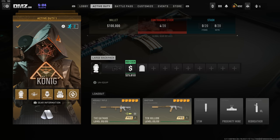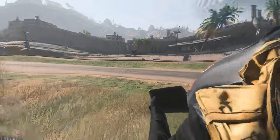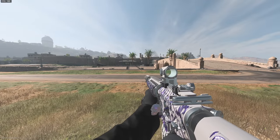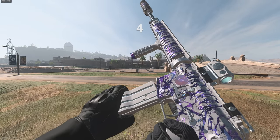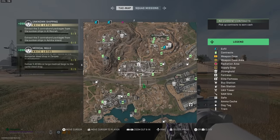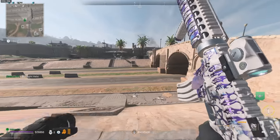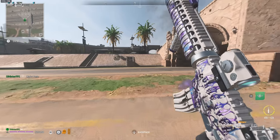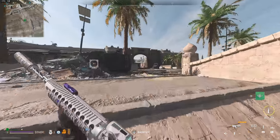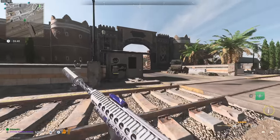So that's the loadout — let's get straight into the game. Find yourself a vehicle; the fastest one available is actually the heli, which is perfect. Let's grab that heli and get over to the complex. I'm not going to use a buy station anywhere else — I'm going straight to the complex itself.